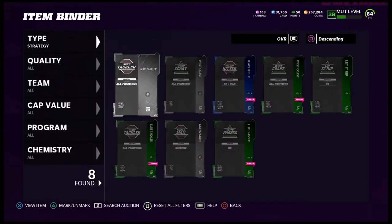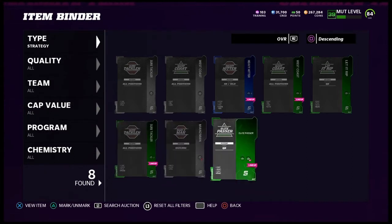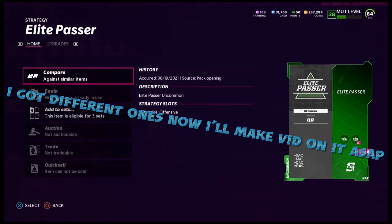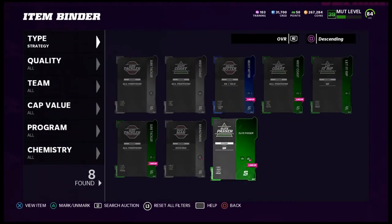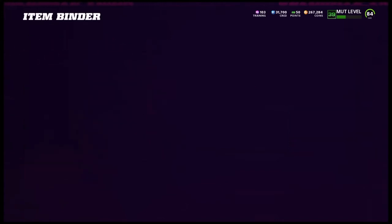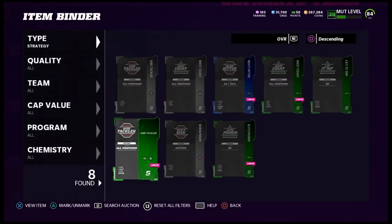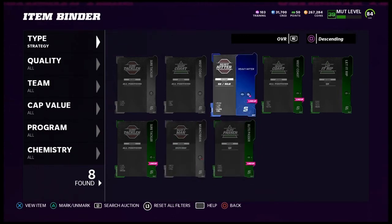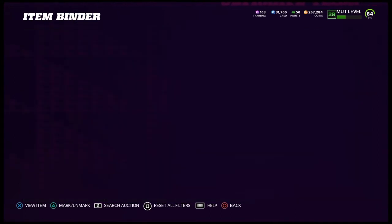The uncommon one — for my QB I got one called Elite Passer equipped and it gives short accuracy, medium accuracy, deep play action, all that. That's just for the QB. There are multiple uncommon ones you can get; for example, there's one for D-tackle on defense that gives plus tackling, plus awareness, plus pursuit, plus hit power for all positions. I'm also waiting to get a better man-to-man one. I'll be showing y'all how to reflip and get multiple strategy items later in the video.